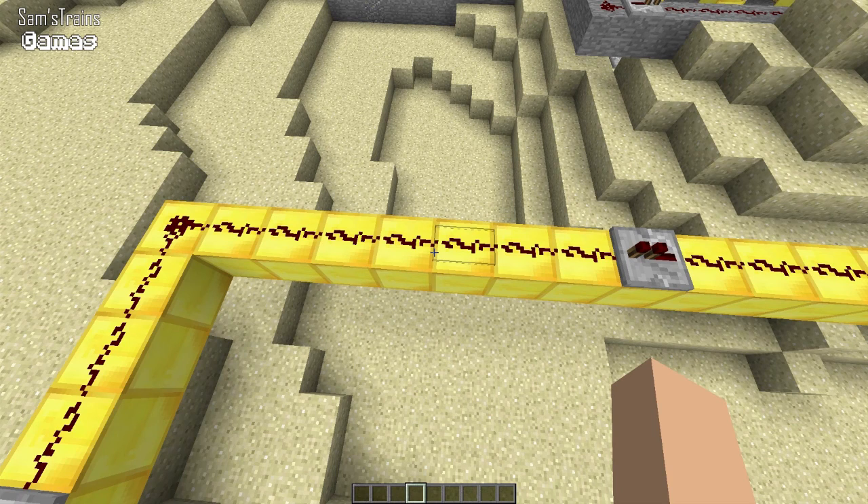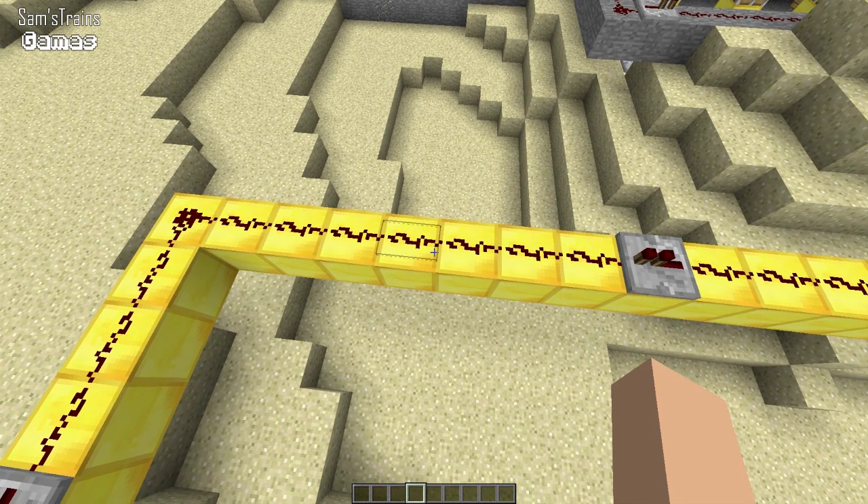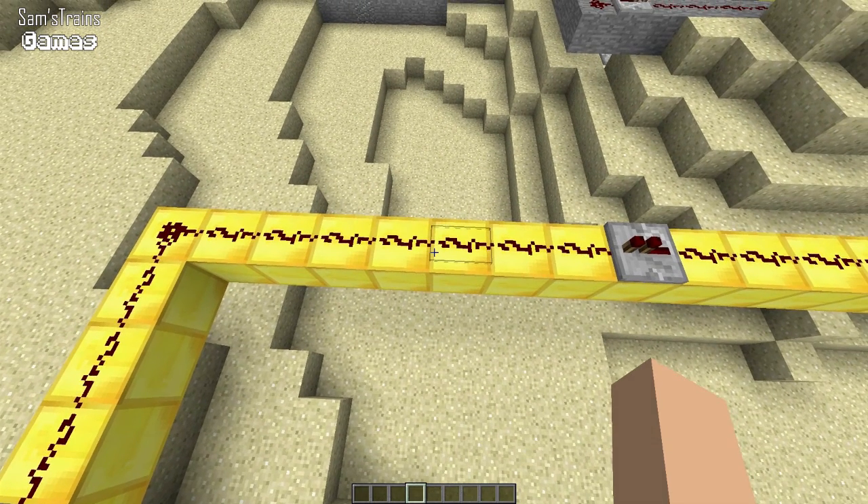If I was building a railway or something like that over a massive long distance, having to build 10 of these redstone wires is really quite annoying and takes a really long time. So I wanted to find out if I could make an economic system which uses less redstone but can still send different signals. So I did — I came up with that.